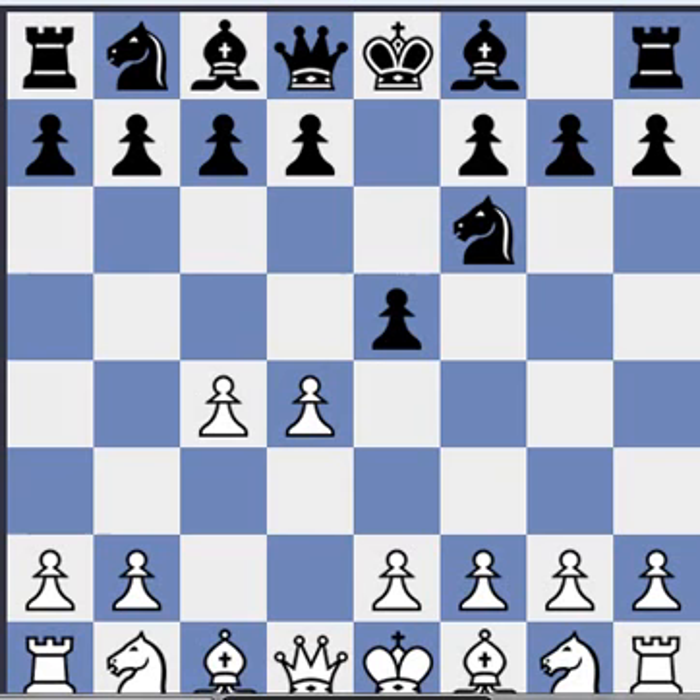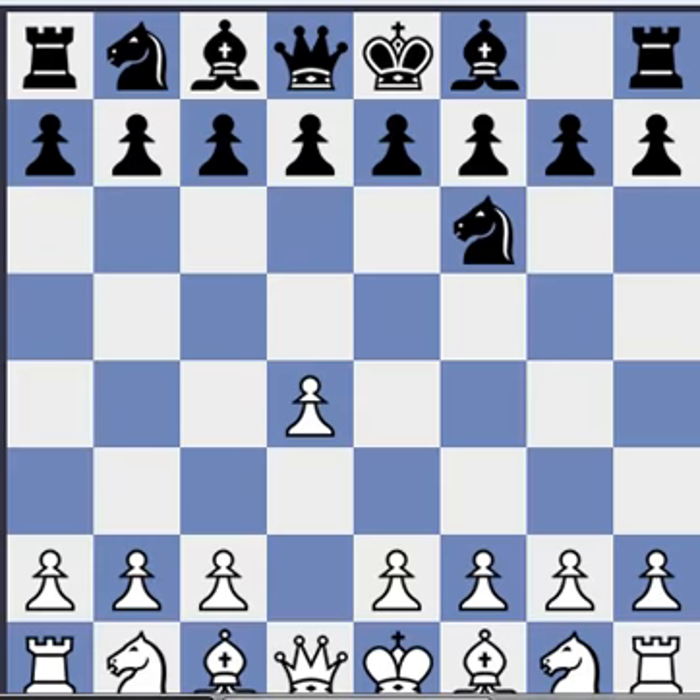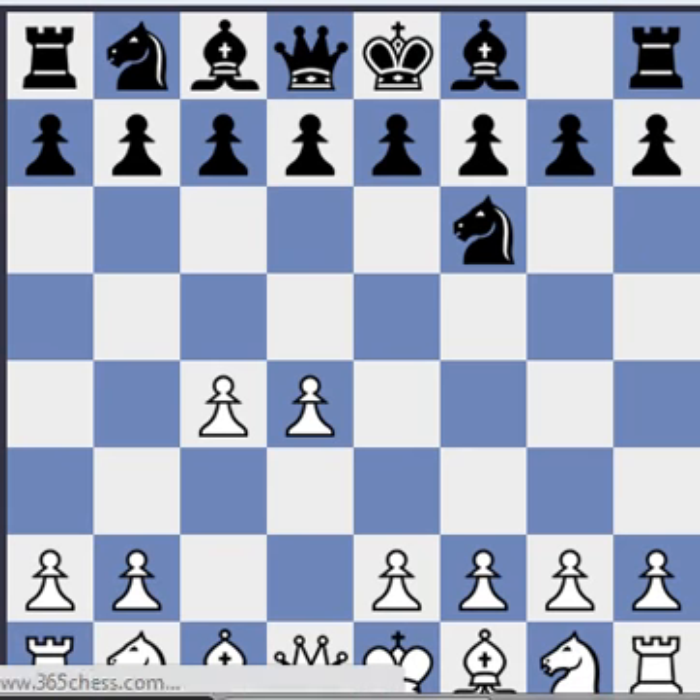Hey everyone, let's explore the Budapest Defense a little bit, just in case some of us has to face it. It starts with the Indian Defense knight f6, and then if white goes c4 like usually, then e5.